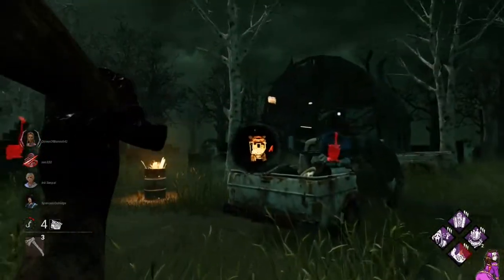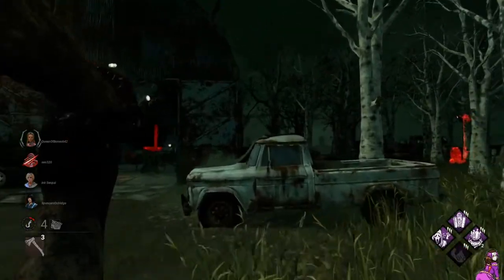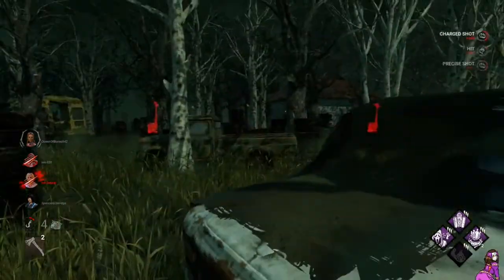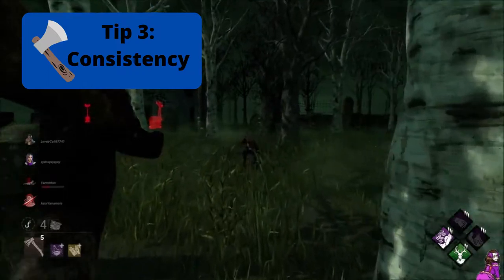Some players will choose to use a crosshair or a piece of tape on their screen, but this can easily turn into a crutch and isn't necessary. You can always use the W key and throw hatchets to help find the middle of your screen.